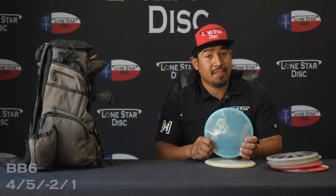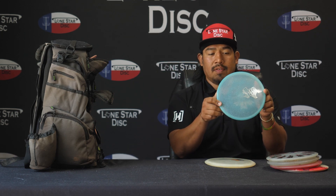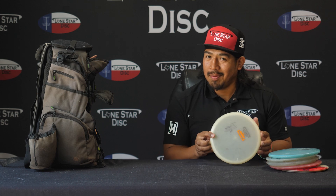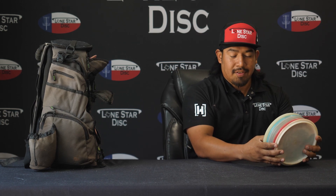And also we got a BB6. Pretty much if you need something faster for forehand and want to go right side, you can use the BB6, throw a flap, and let it go right. If that's not working, don't worry — we got something more flippy. You throw it straight and flip it, and it's always gonna finish right side. This disc is easy to throw from the woods.